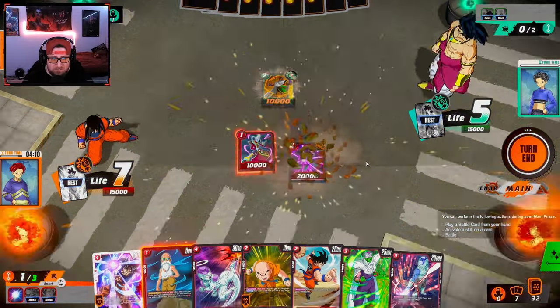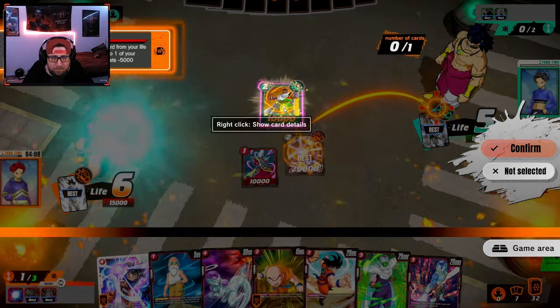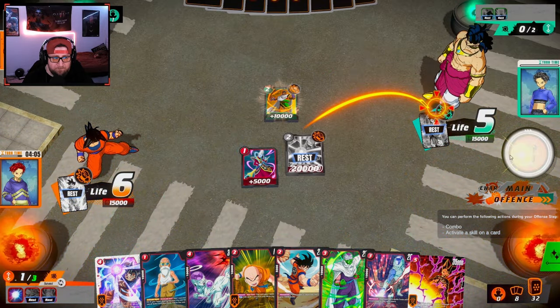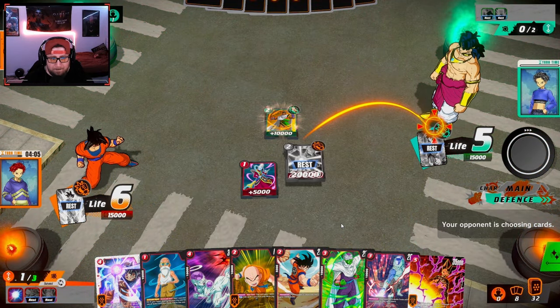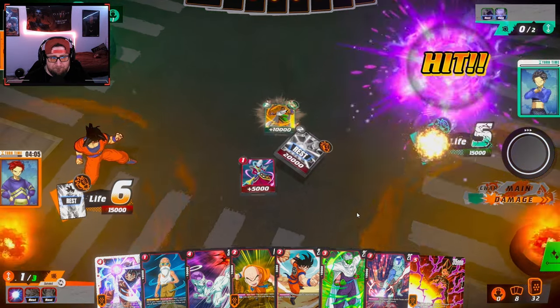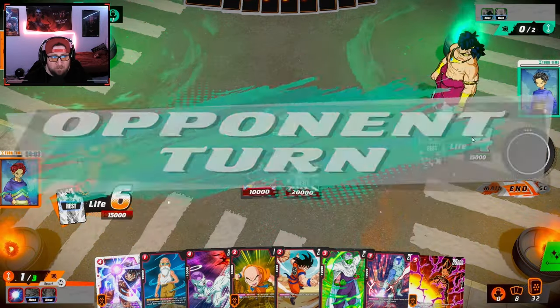We add a life, neck him down — oh my god we got Beerus, insane! Hit is super good. Now we're done attacking so we're just done for the turn.